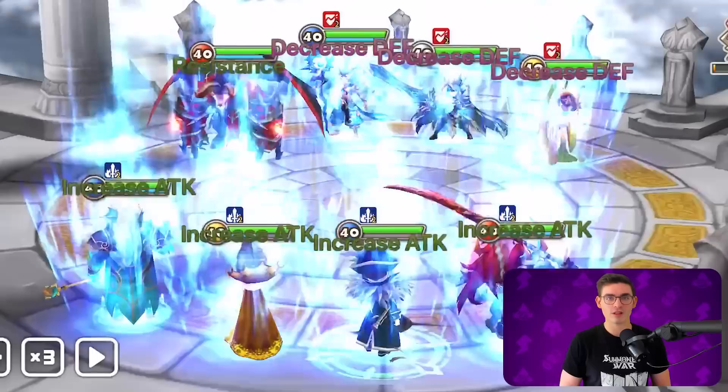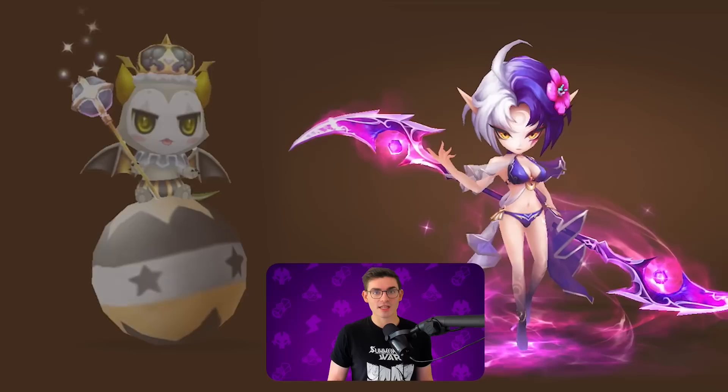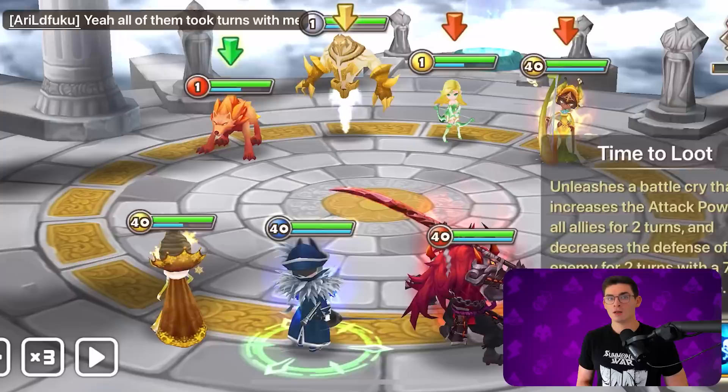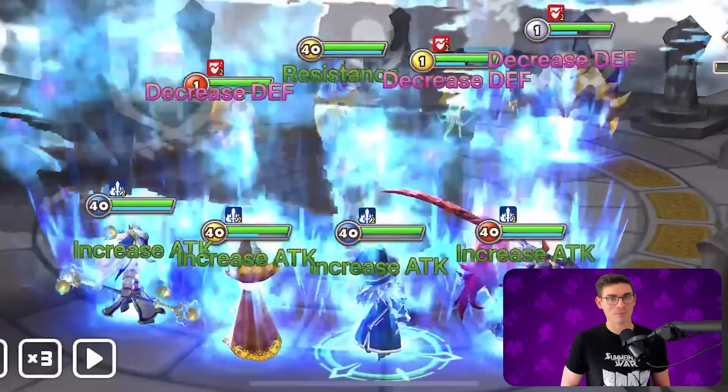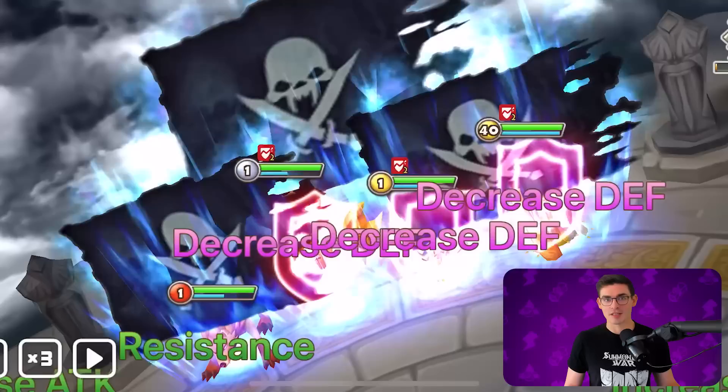Number 5: Galleon, the Water Pirate Captain. Galleon's come up in a lot of videos recently because he's a super reliable addition to a pretty accessible arena offense. What that looks like is a speed or attack leader, followed up by some sort of AoE strip — Gemini, Vereesa, Tiana, or Triton are all options. Once the enemy team is opened up, Galleon follows up with a non-hitting AoE defense break and applies an attack buff to your whole team, allowing your AoE damage to just wipe out the enemy. To this day, nobody quite does what Galleon does better than him.